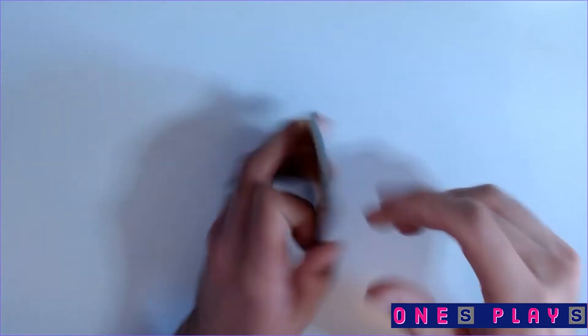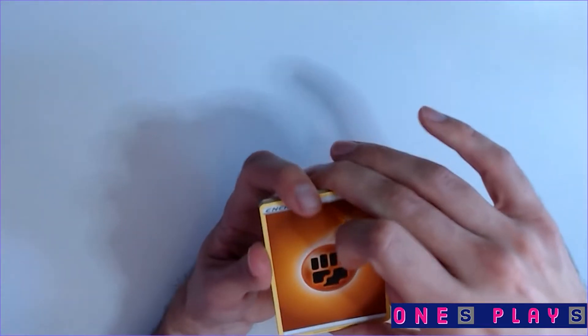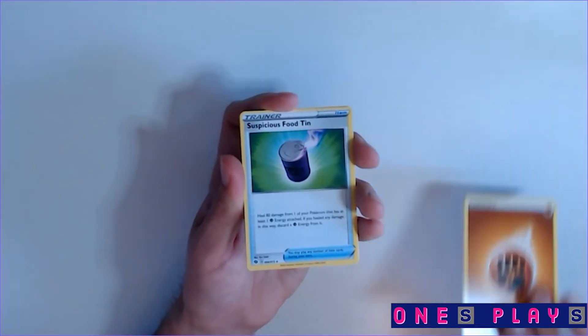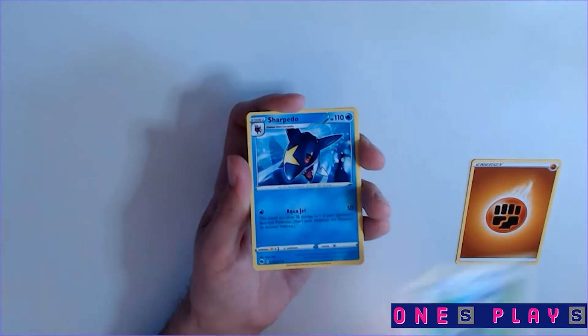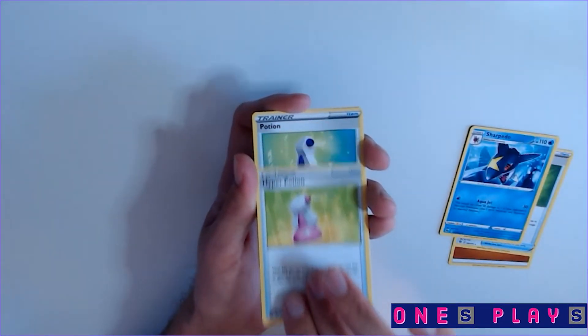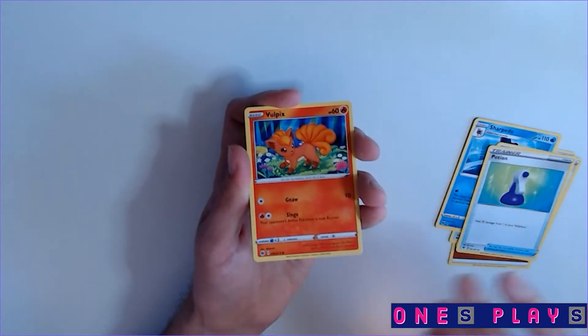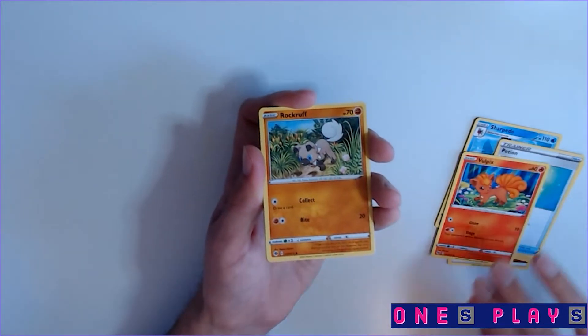All right, pack five — halfway through. I still want the gold Suspicious Food Tin, but not as much as some of the other cool arts. Eventually we're going to have to complete the set.